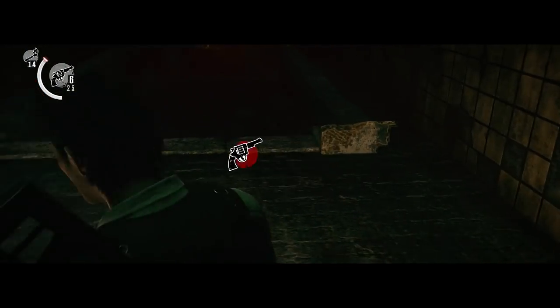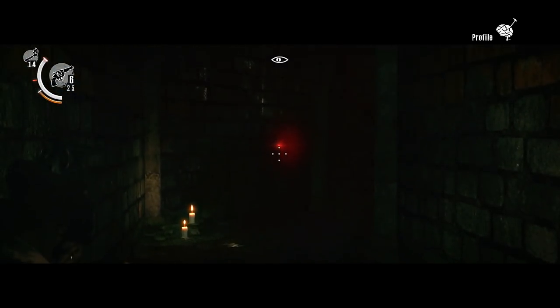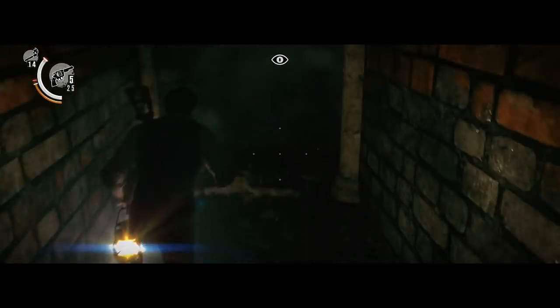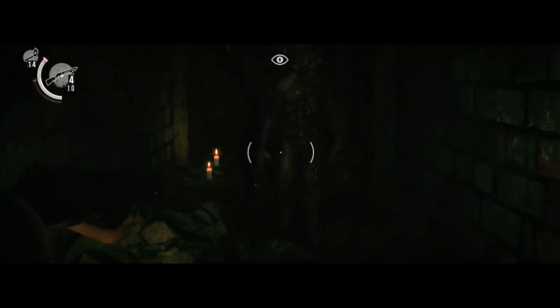A few more handgun bullets here. Two more green gel bottles here. Now we're going to point our gun at that detonator right there. Wait for the Alter Ego to pass, shoot it — that might have been enough to kill him or maybe not. There are two more Alter Egos. You can avoid them or kill them — that's completely up to you. I'm going to use my shotgun to dispose of this one.